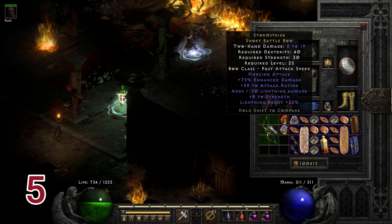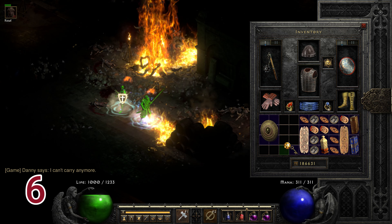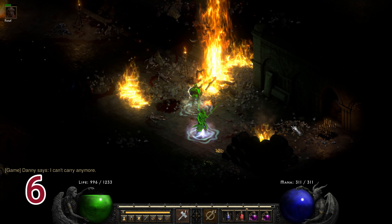My fifth run find is a Storm Strike, a pretty good low level bow. I've been finding low level stuff — of course I also find Angelic's Halo, a dime a dozen, and Cathleen's Seal which is everywhere. Run number six is a disappointing run with another dime-a-dozen piece of gear, the Eisenhart's Light Brand.